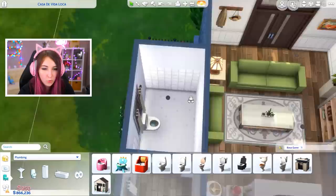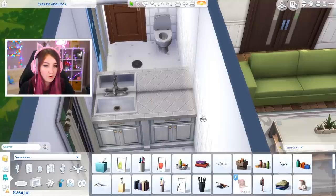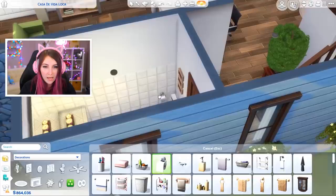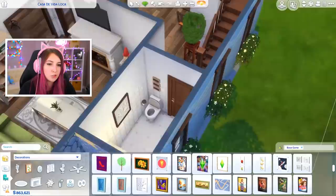Let's do the bathroom. This is just gonna be a half bath, so I'm gonna put the toilet there. I'm gonna put down a sink and some kind of decoration — whatever I could find in the base game. Candles, some toilet paper, a towel to wipe your hands with. And a little butterfly painting because I just can't stand leaving walls bare. Done.